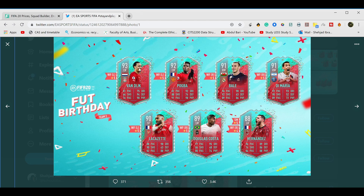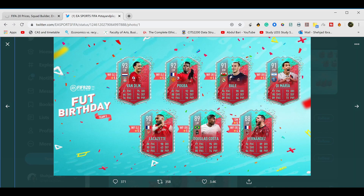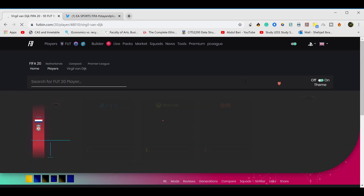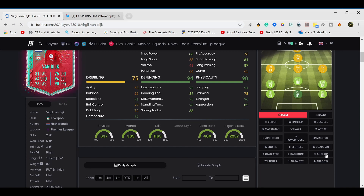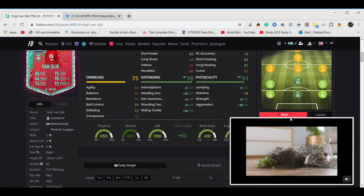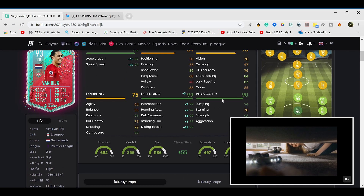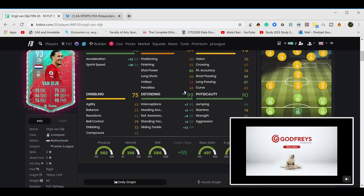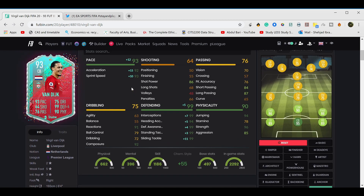First up we have Van Dijk. I mean I didn't have to say much — 80-pace center back. He's in Footpin and he has 81 pace. At this stage you really want your center backs to be a bit faster than that. I think if you play an anchor on him, 85 pace — that's enough in my opinion if you play low depth. But if you want to be safe rather than sorry, just put a shadow on him and yeah, 99 in almost everything. His strength is good, jumping's good, his stamina is 78 but that doesn't really matter. Van Dijk's a beast.